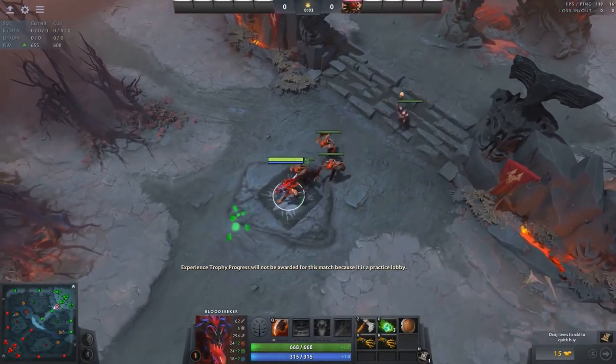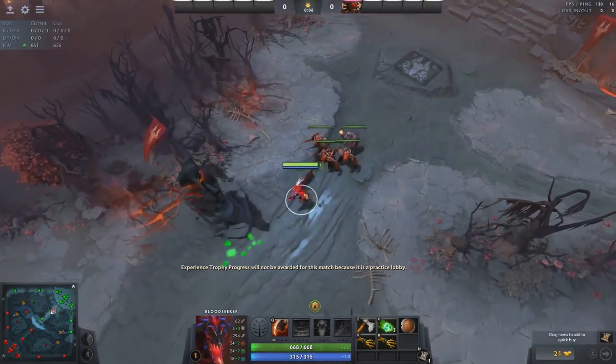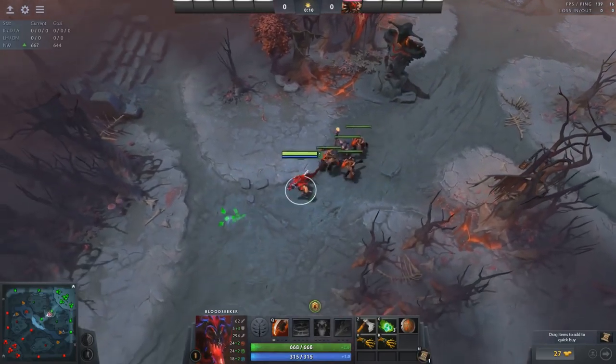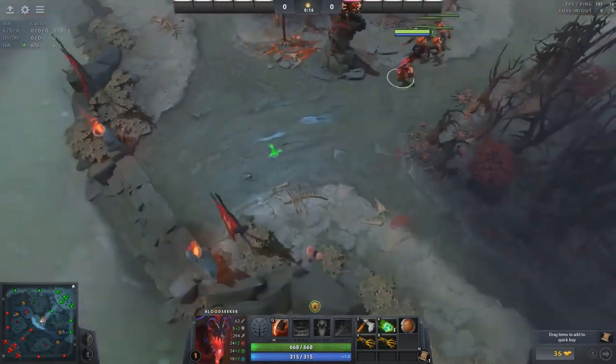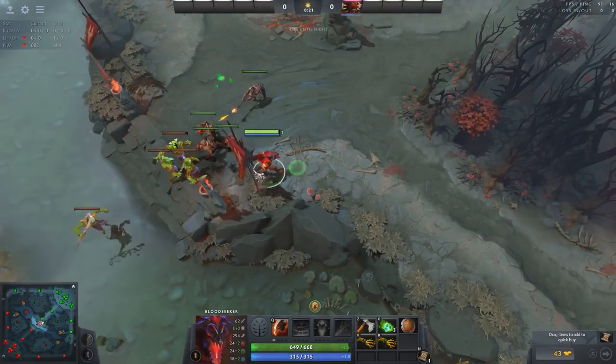The idea behind blocking the creeps is that they end up in a favorable position for you and a disadvantageous one for the enemy. For mid heroes who have higher base damage than the opponent, the ideal meeting location for the creeps is on their own high ground. This makes it easier to maintain the lane equilibrium, trade harassment by utilizing the uphill miss chance and vision, and puts the enemy into an easier-to-gank situation.